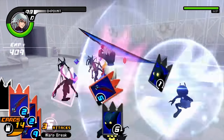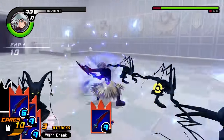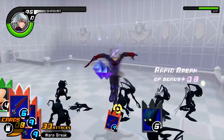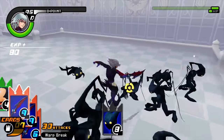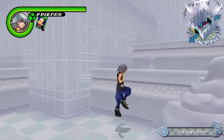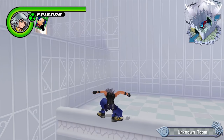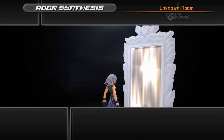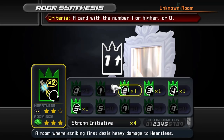Before I get into the technique, it's important to mention that the data has been gathered from playing on hard mode. Now, without further ado, let's jump into it. Make your way to the entrance of the Castle Oblivion world and go to the end of the first room and use a strong initiative card. This card lowers the health of the first wave of enemies if you strike first.